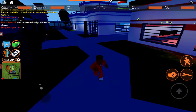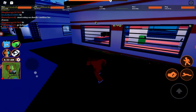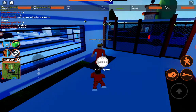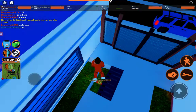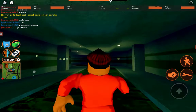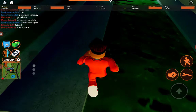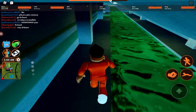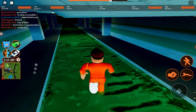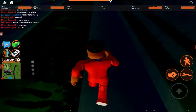I don't know what this guy's doing but let's just use the sewer escape. Oh, I forgot there's the ragdoll thing again. Okay, let's go check out this new Ferrari.